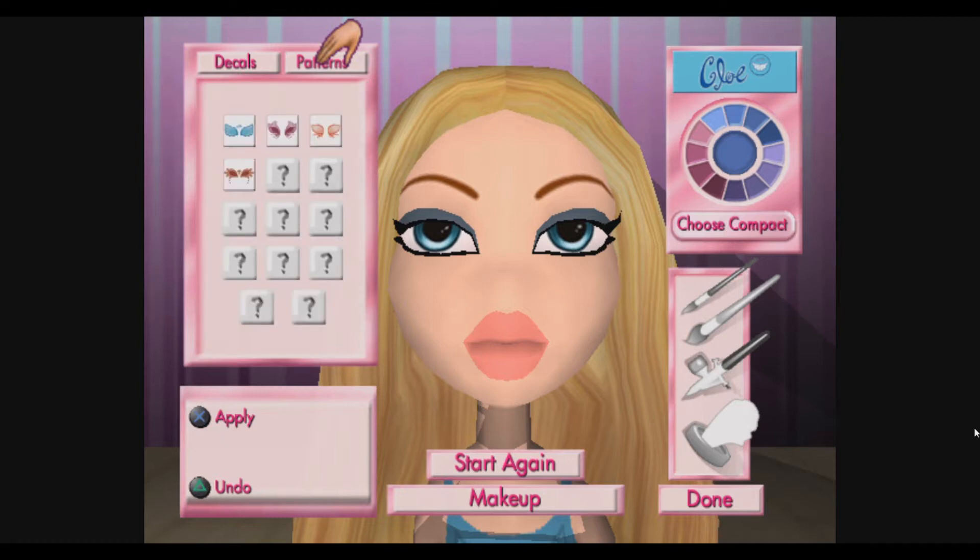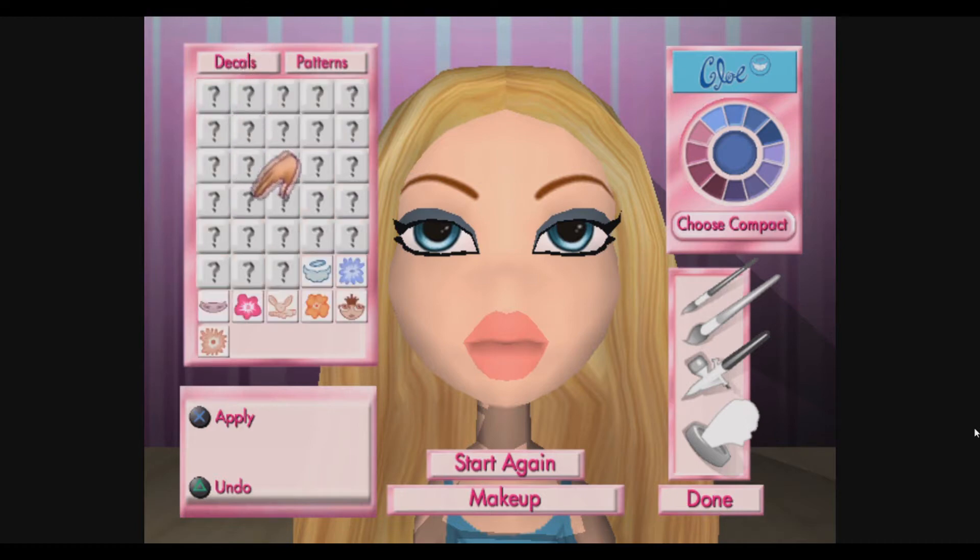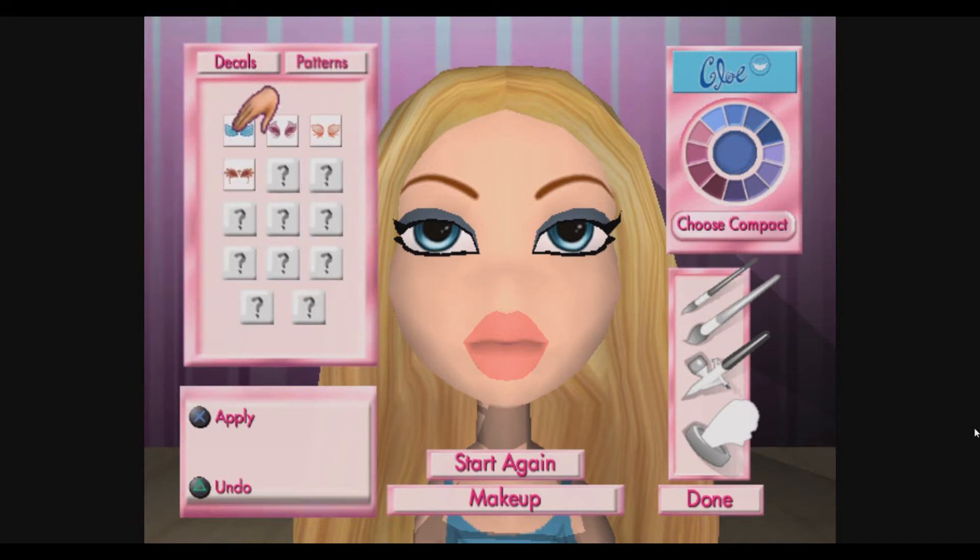These are ready-made designs. They can make you look super cool without any effort at all. So basically you can put like a pattern on her face, or you can put a decal on her face. When you're happy with the style you've created, select done, and we'll roll the presses on this article.